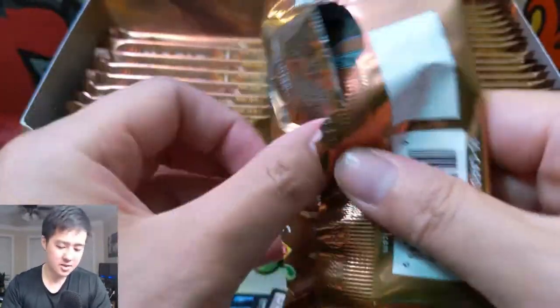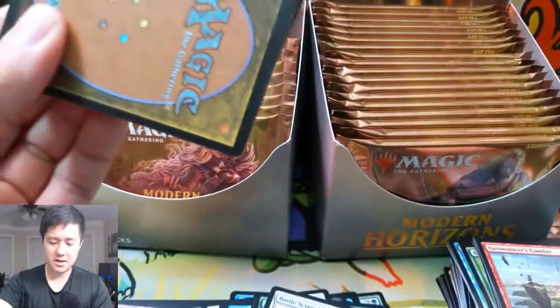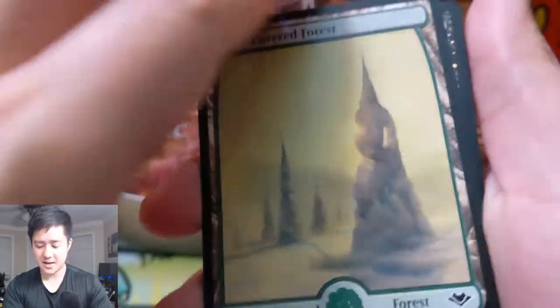Oh — Prismatic Vista! This is like a fetch land that only fetches basics, but it can be any basic. It's almost like an Evolving Wilds except you lose one life and because of that it doesn't come into play tapped. I'm not sure how useful that card will be in Modern since most decks want to run the dual lands, but I could see it being useful to thin out the deck as long as you run basics.